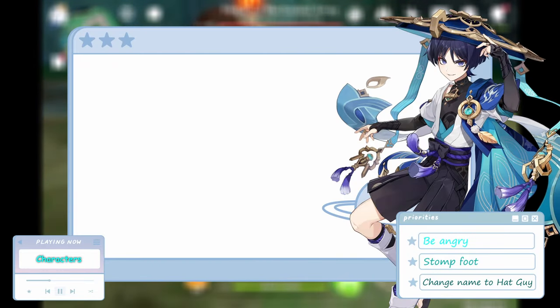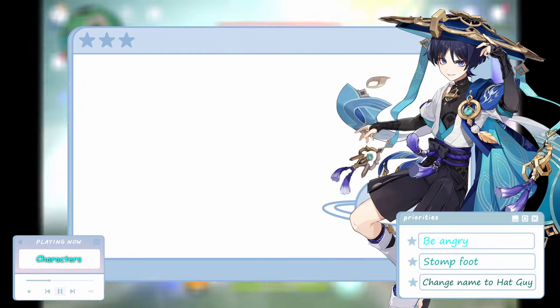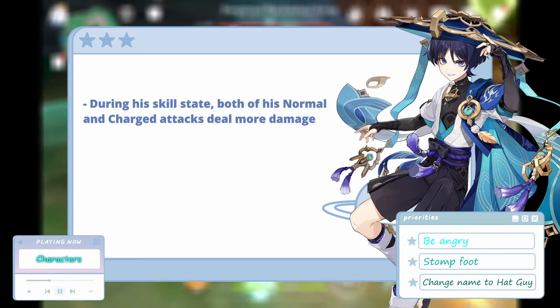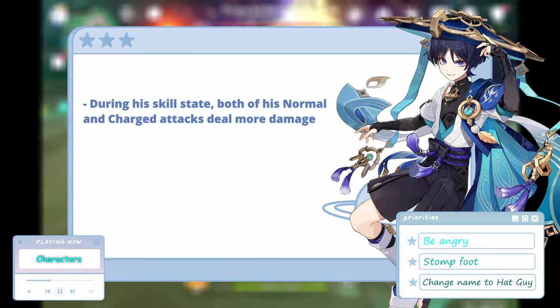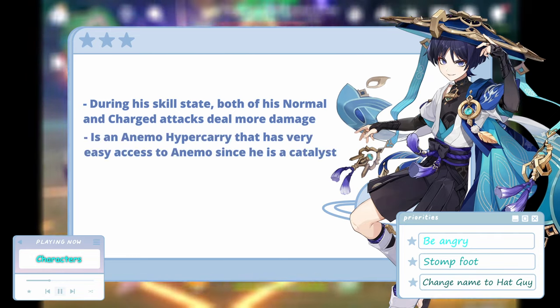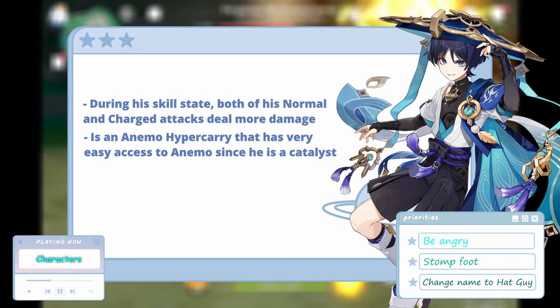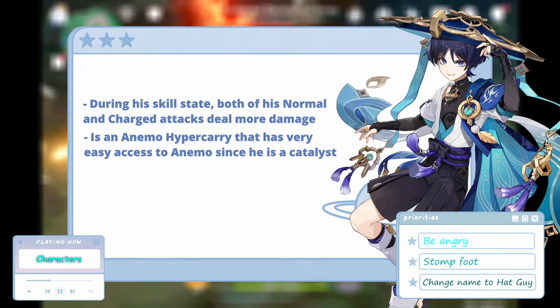Wanderer is the character that DPC was made for. It works perfectly with his mechanics of increasing his normal attack speed, since he gets a bonus for that inherently with his kit when he enters his skill state, specifically for damage. His charged attacks receive this bonus as well. Wanderer is an Anemo hyper carry, just like Xiao, but his way of dealing damage happens to coincide perfectly with the Anemo main DPS set.